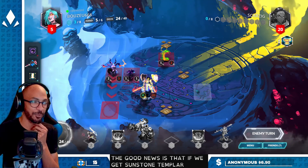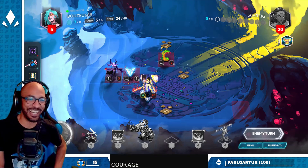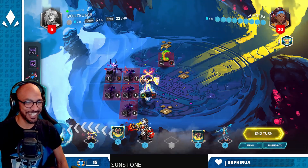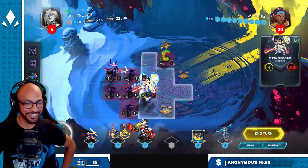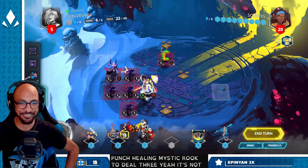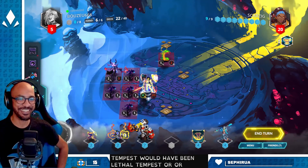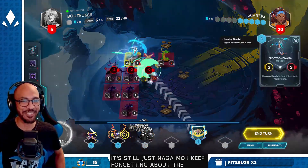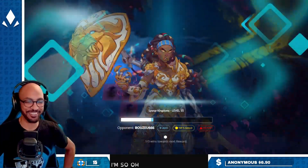The good news is that if we get Sunstone Templar we can get a Rook lethal. Come on Sunstone Templar, let's see it for the stream. Sunstone Templar — ah, terrible shame. Let me see — I can do punch, Healing Mystic, Rook, deal three. Yeah it's not enough. Even Tempest would have been lethal, or Sunstone Templar would have set up the Rook lethal. It's still just Naga immo; I keep forgetting about the two damage from the Naga. I'm struggling chat.